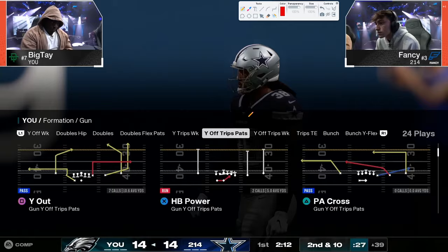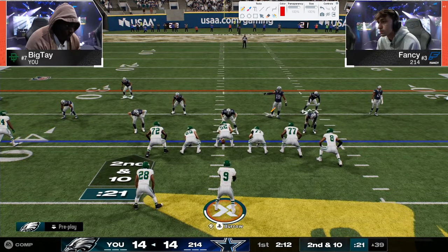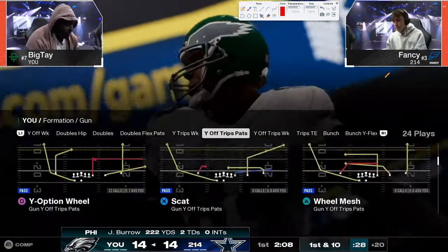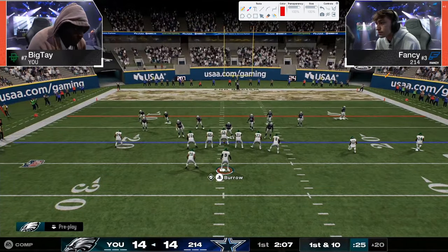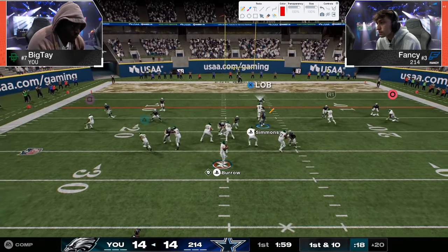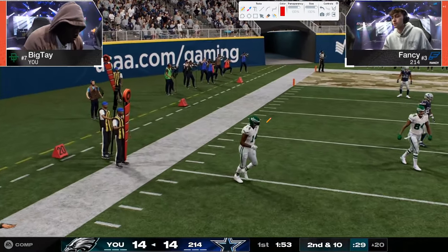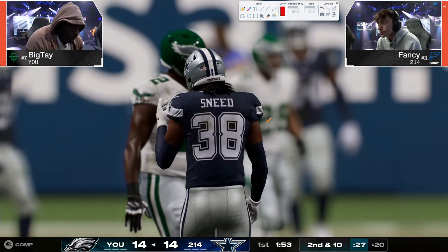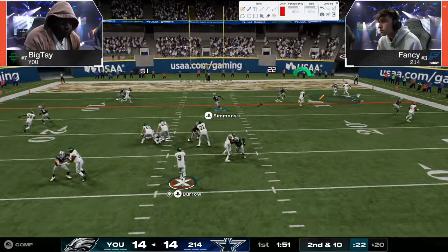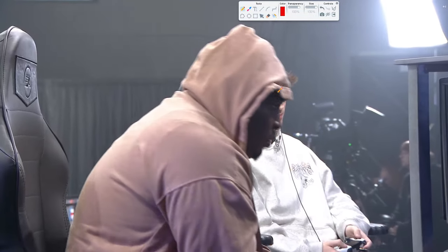I'm a huge fan of how Fancy plays defense this year. Edge blitz, switch stick — look at this corner route. That's an outside third or outside quarter — you just throw the corner route right at it. That's how zones are in this game — you can just throw right at them. That's why you have to switch stick to get a stop. Fancy and Skimbo actually play similarly. There's that corner route again to the tight end — 21 to 14 in the first quarter. Big Tay came to play, took down Skimbo round one, and now he's on to Fancy, the most recent belt winner.